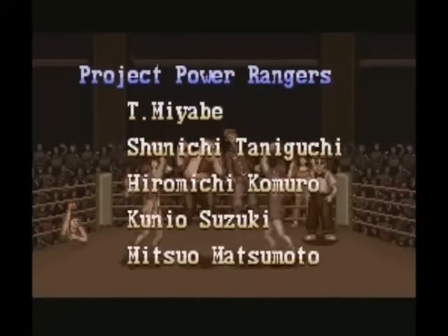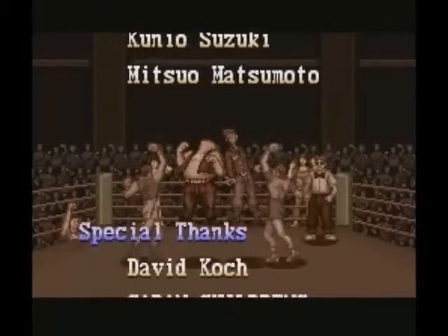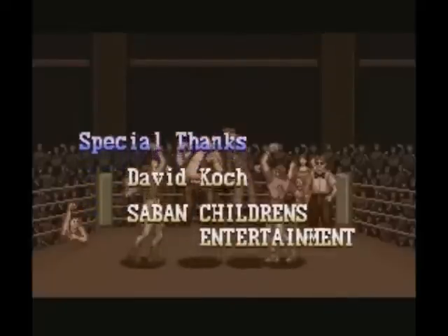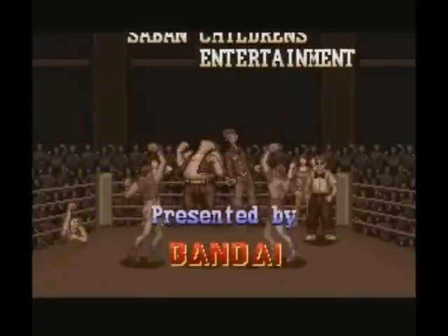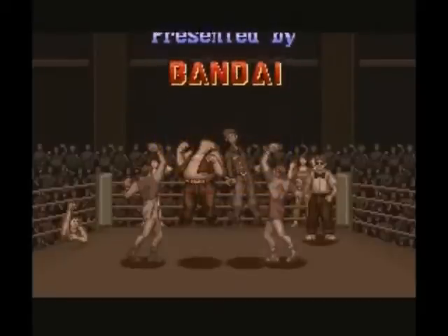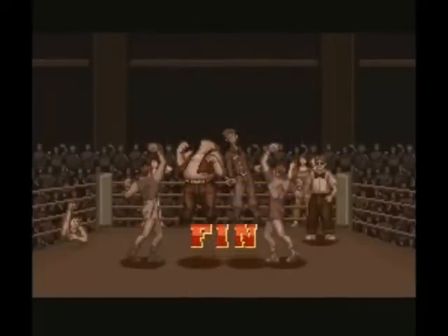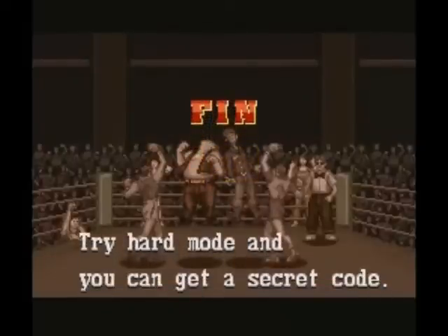You just have the one punch — that's it. You don't have a standing four-hit combo just from mashing the attack button. This one is a little more old school hardcore. If you try hard enough you get a secret code, which actually gives you, I think, 9 continues. It's on GameFAQs so it's not that hard to find out.